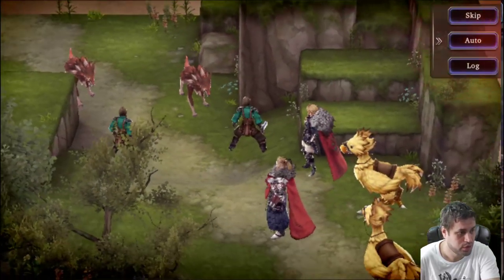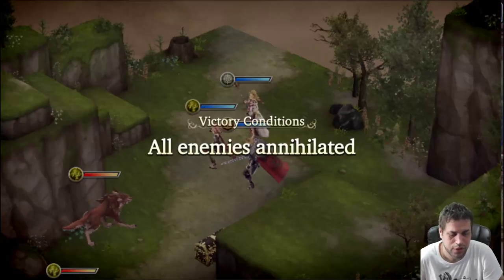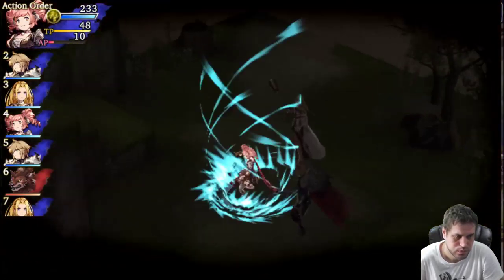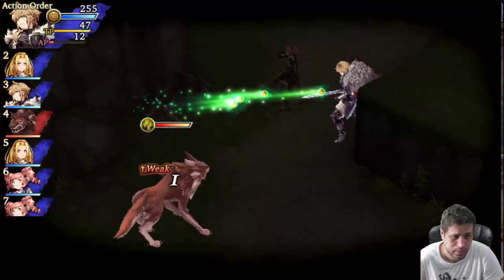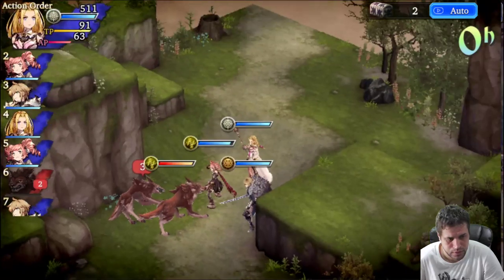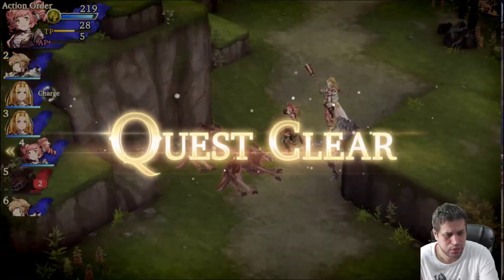I'm just skipping through all the animations and story. This is the very first original part of the story, and this is where the first real battle starts. But we still don't have the option to use all 5 characters. Let's just run this on auto — you can simply watch the battle end. We have the quest clear — that was the last tutorial stage that forces you to progress.